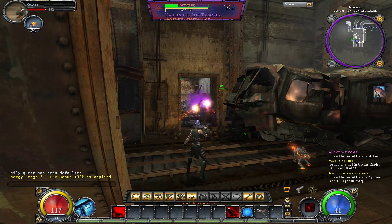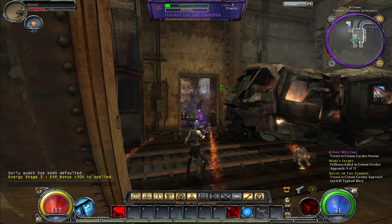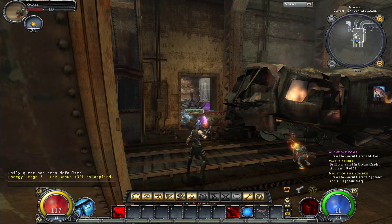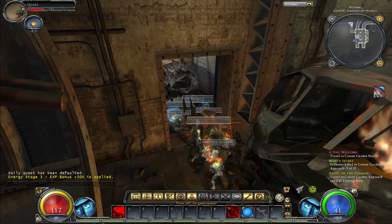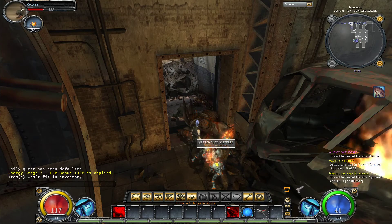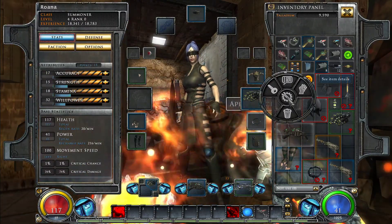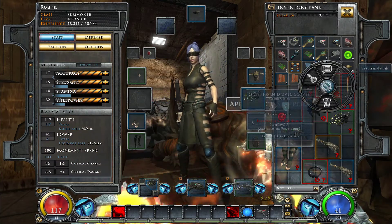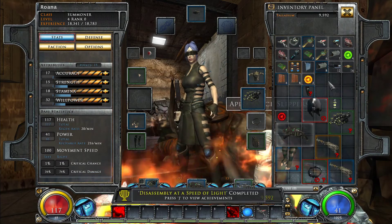Why is one of my elementals just kind of standing there like 'ho hum, another monster'? No more room in inventory. Alright, let's see what we got. That's grey and we can't wear it. That's not grey but we can't wear it either.